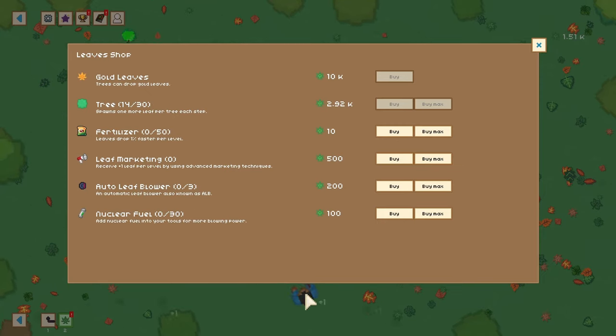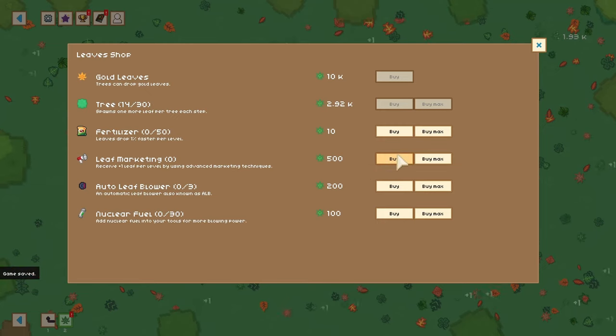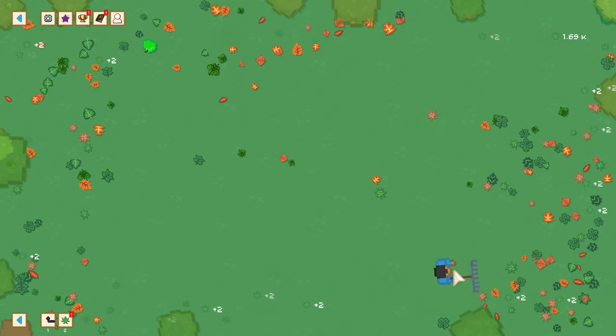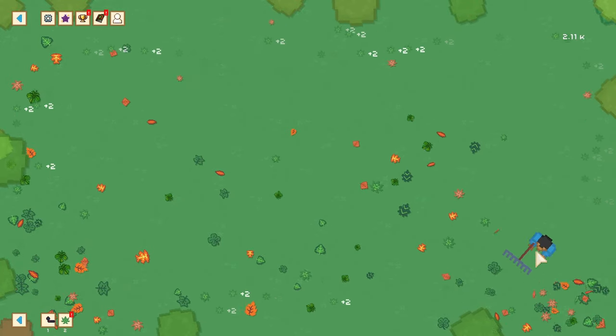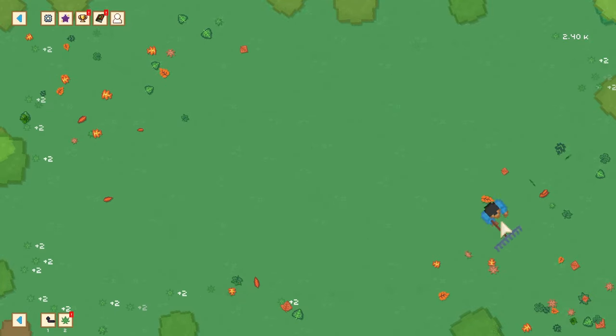What leaf marketing means is instead of getting one leaf per drop, it adds an extra one for every level to what we're getting. By the way, you can see I'm in the menu but my guy is still moving around — I'm guessing that's a Steam feature because everything is linked to the mouse cursor. Fertilizer will basically allow leaves to come back quicker, while leaf marketing adds more per drop. Why don't we just hit that — and now, if you look, you can see I'm getting plus twos. And you can see the trees around. Let's just mess up everybody else's lawn but keep mine nice and clean — that's what it's all about.